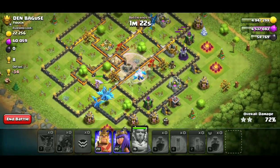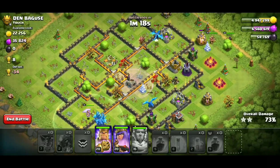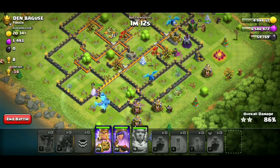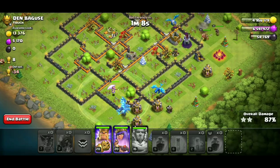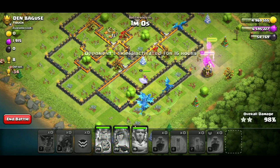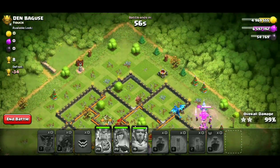If you notice, I'm putting one to one corner, one to another corner, letting them start to take those corners and get rid of the distractions. You don't want to put all your troops down on that front line and have them go left or right - you want them going in. That's why I'm putting one on each corner. Then basically taking everything else right straight in with the rage, keeping those freeze spells in case the air blowers or the eagle artillery gives me a hard time.